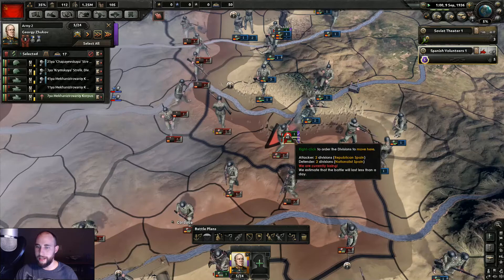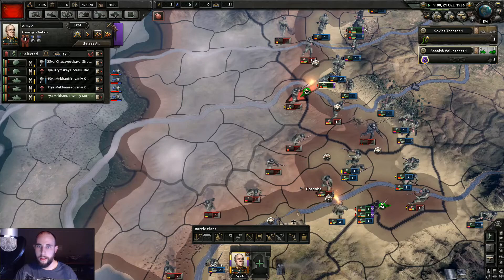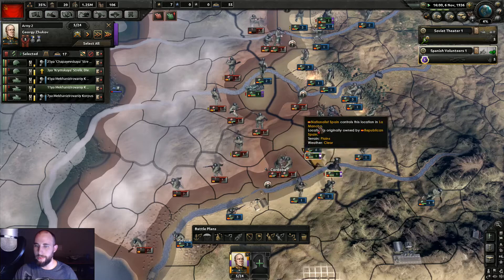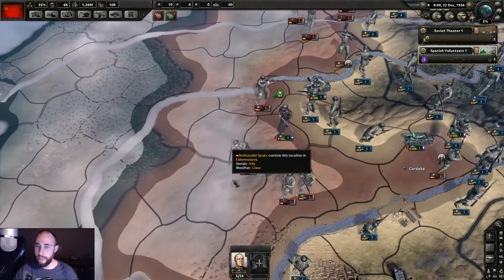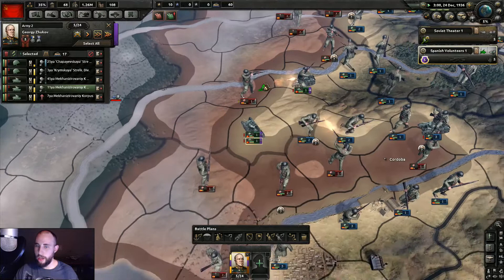There we go — green! Let's attack right here to cut things off, march this way. We can get all these divisions cut off. Let's cut these divisions off here first since it's just one province — might as well wrap them up rather than let the line get too extended. Let's push forward over here and attempt to take this area. These guys are already retreating — I'll try to get it two provinces wide so they can't easily take territory back. We'll have all these guys cut off from supply since they don't have any ports.